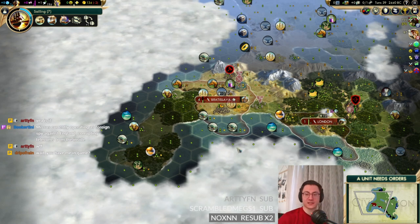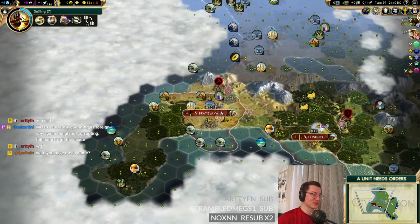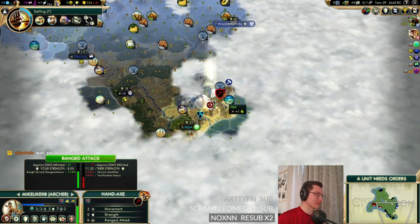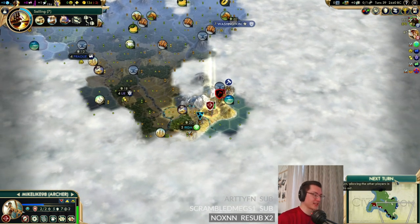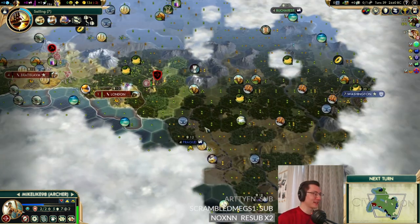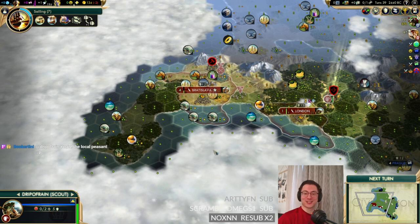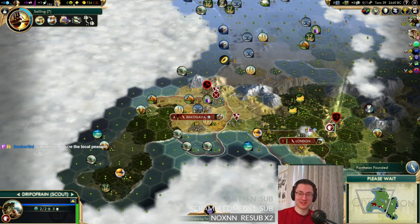The drop frames are a lot better. Drip of Rain asks: wait, you have me in game? Yes, Drip of Rain — you are the scout. After Drip was giving Mike a hard time over the fact that he was going to get killed, I renamed the second scout after Drip. As Booker says, Drip has become the local peasant. America wants the camp so we'll have to heal here.